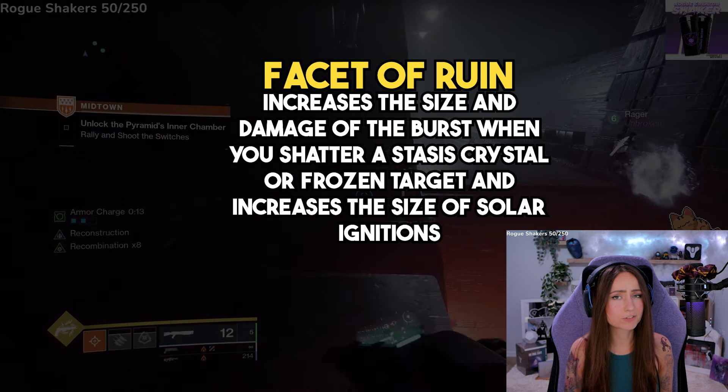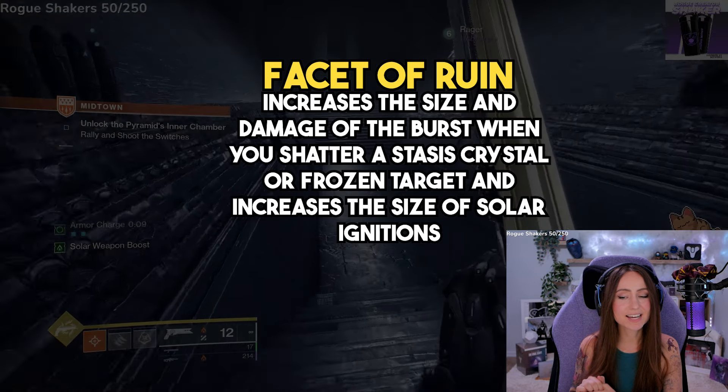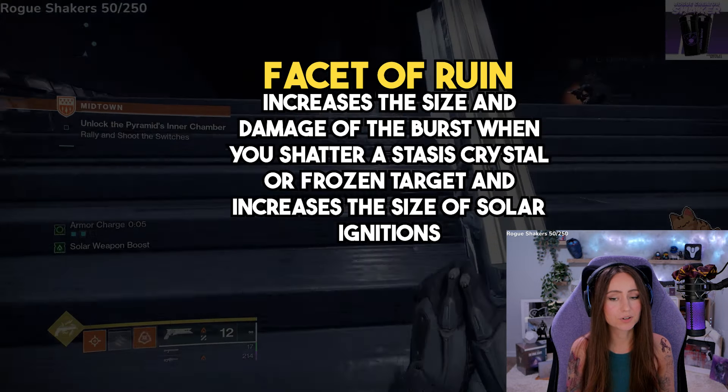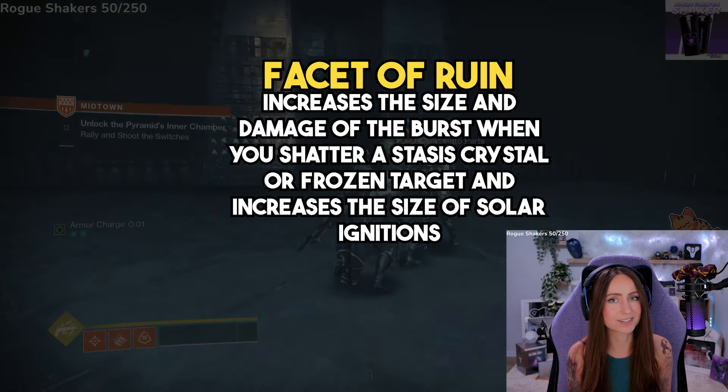And lastly, Facet of Ruin — which you also unlock right away — increases the size and damage of the burst when you shatter a Stasis Crystal or a frozen target, and also increases the size of Solar Ignition.